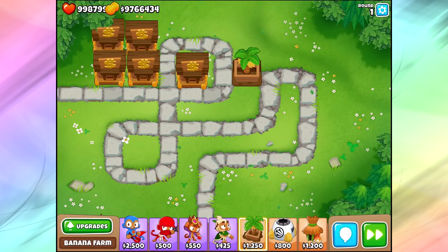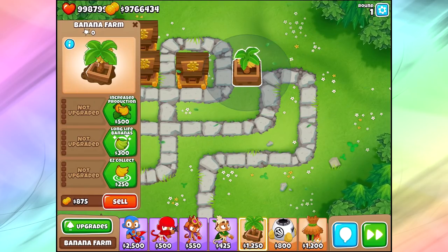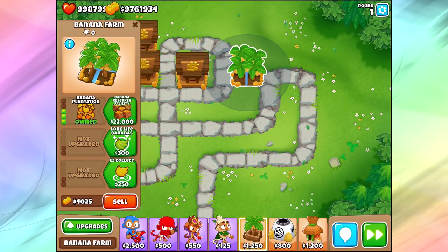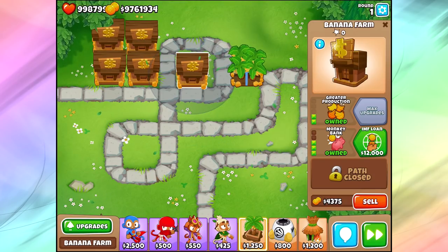I know I didn't give you a cut-and-clear answer, and that's because there isn't one — it's always going to be confusing. Hopefully by the end of this video you understand that the most efficient banana farms are just the standard 0-0, 1-0, 2-0 banana farms, until eventually you can get that big beautiful bank. Eventually I'm gonna test this stuff out for you guys to make sure this is a good way to play with your banana farms. If you enjoyed the video, make sure you press that like button, subscribe if you haven't, and have a super-duper delicious day. See you guys next time — bye!